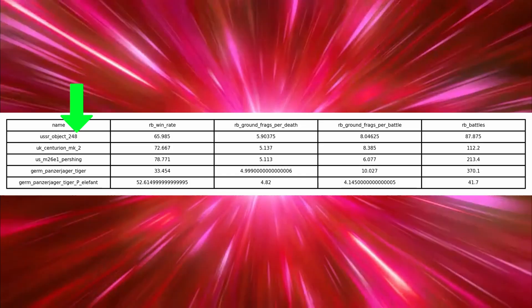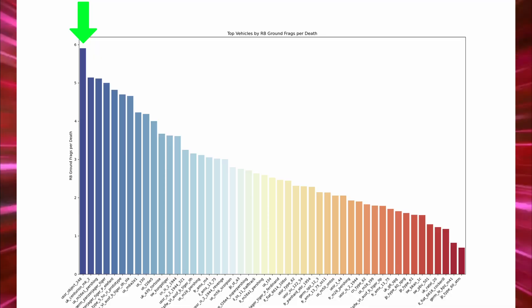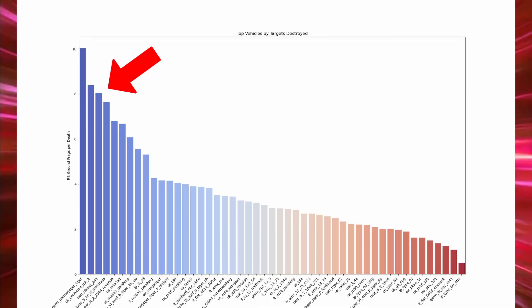Just look at its face. The data shows that players using the 248 have had the best aggregated KD rates over the past several weeks, and it ranks in the top 3 for targets destroyed per battle. So it's highly lethal.